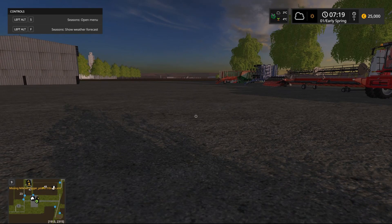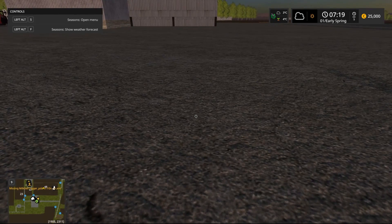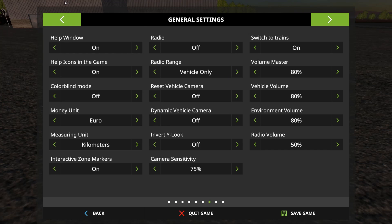You're probably noticing the upper right-hand corner looks a little bit different here. You've got this little thing that shows clouds, temperature out, and temperature of the soil. It's day one, early spring. And if you click hold Alt+S, it pulls up this overview here which you can also access.